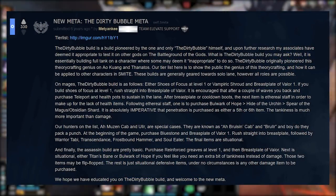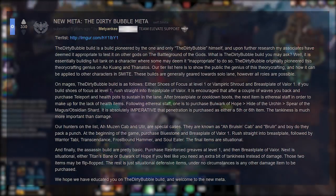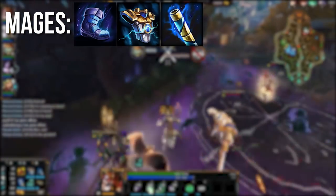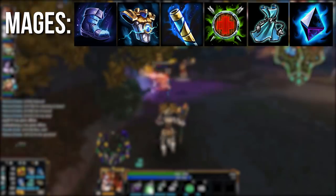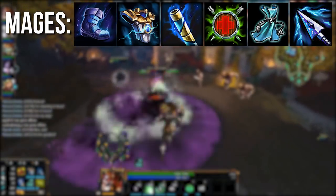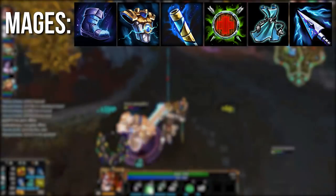A Reddit post by Metyanki, a pro support at the time, outlined the original parameters for the build that dirty bubble was using. For mages: shoes of focus, breastplate of valor, ethereal staff, bulwark of hope, hide of the urchin, and then either spear of the magus or obsidian shard for either flat or percent pen. The pen was bought late in the build because defense outtrades damage early on, and that's the general theme being abused with this build.